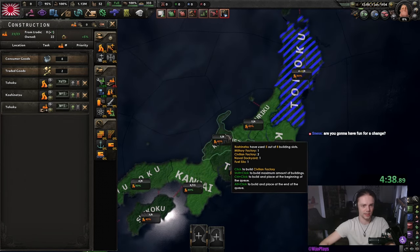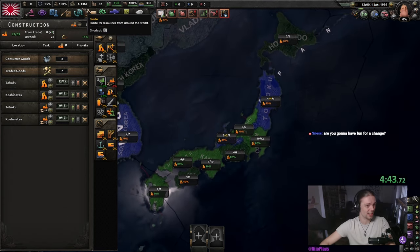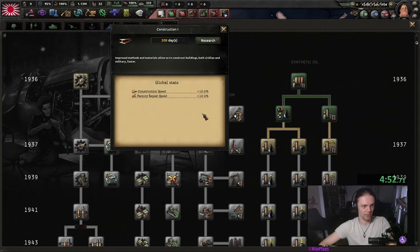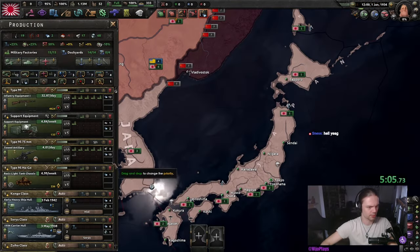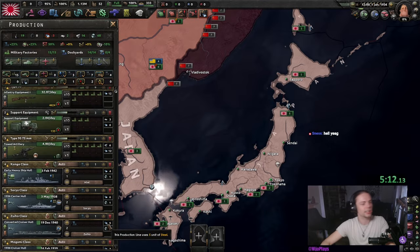Then we're going to build a few civilian factories. You don't need to as Japan, but our civilian industry is kind of weak, so I just want to get it a little bit up and running. Research the basic stuff — construction and engineering — and then with the fourth slot we can get some gun upgrades and production. For production, it's very simple: we're just going to delete everything here.